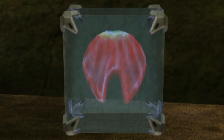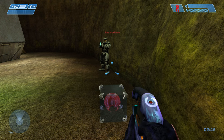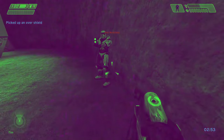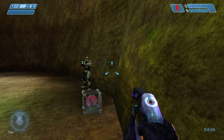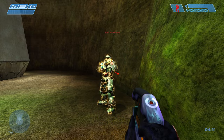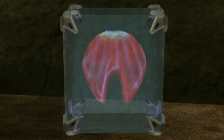We're first going to be starting with the overshield. The overshield temporarily strengthens the user's energy shields. Overshield can be applied through two methods: through either external power sources or engineer support webs. Upon initial pickup of the overshield, you're invincible for a few seconds and gain two extra layers of shields. There's also no visual indicator when someone picks up OS.